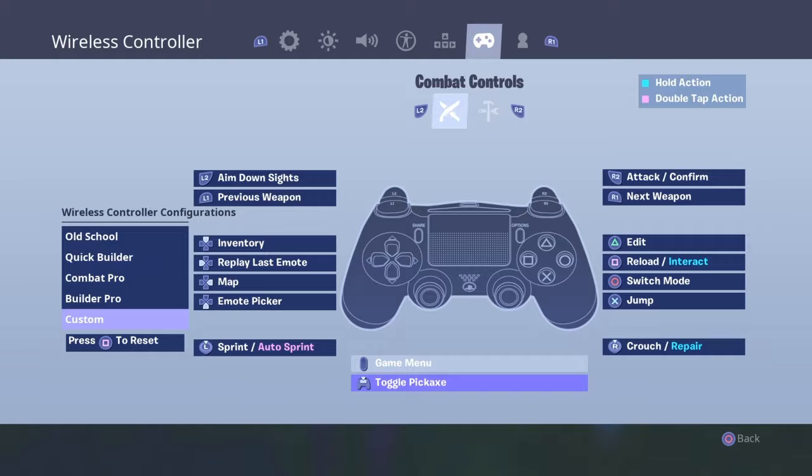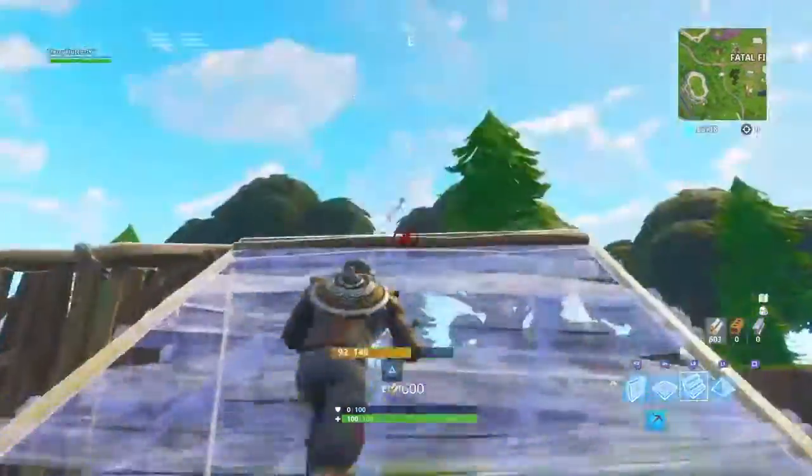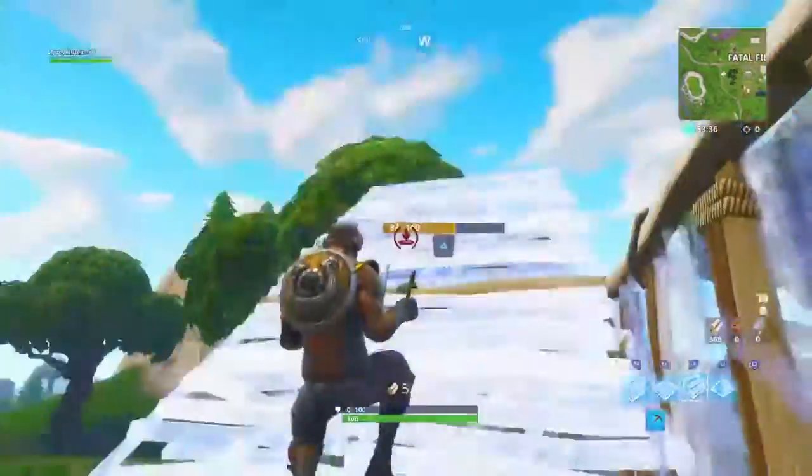Then you want to set circle to switch mode and triangle to edit. So right now I was going to build a little thing and I'll show you guys my editing.